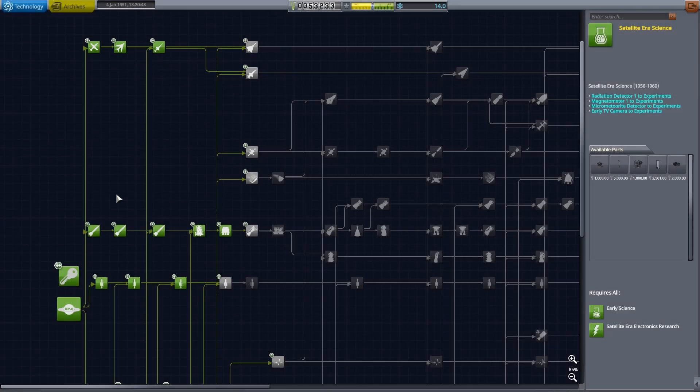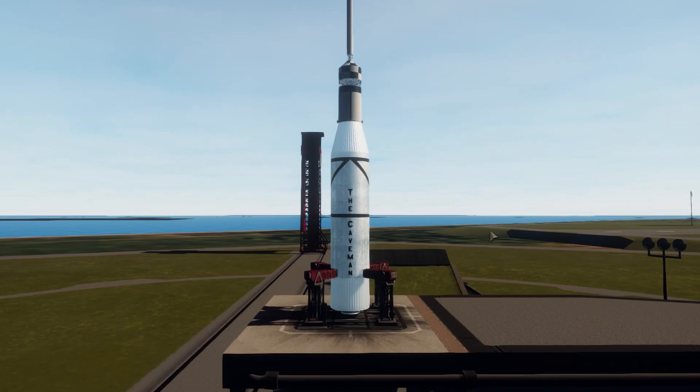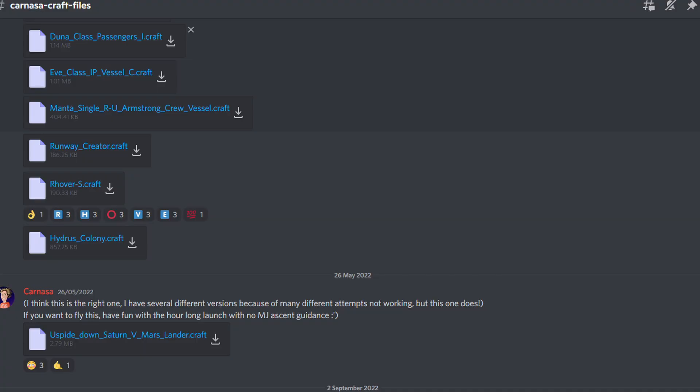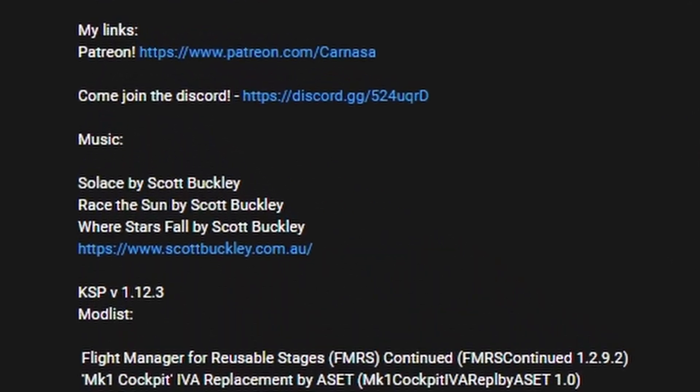A quick hop into the R&D building to show you the nodes I'll be using. Not all the vehicles I go over will require all these, but I'll mention that for each specific rocket. There absolutely will be some caveman designs. All of the craft files here will be available to download from my Discord — link in the description if you want to steal these. I'm not judging, your grandmother might though.